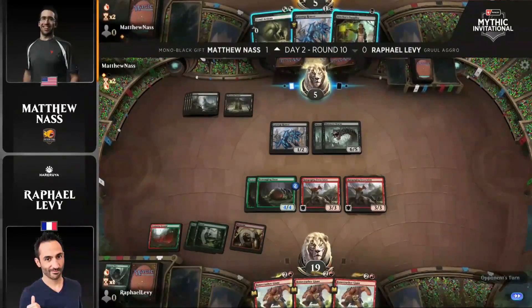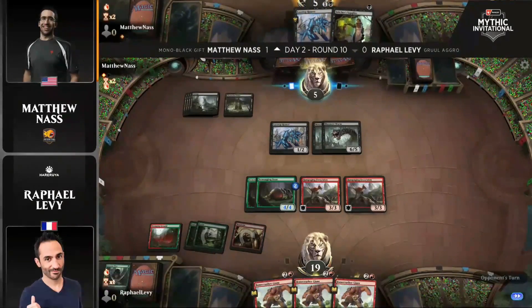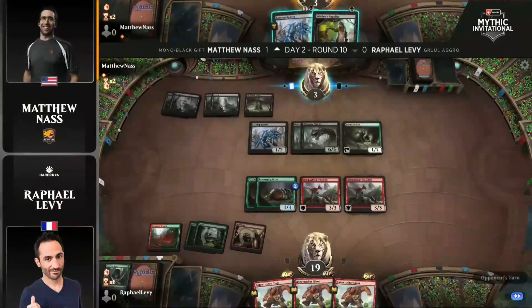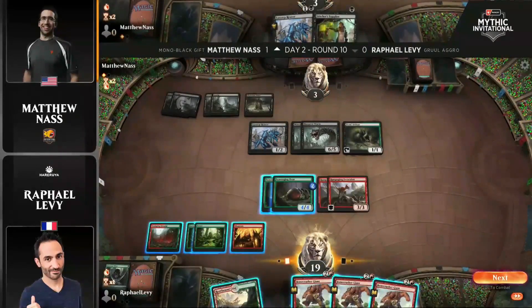You can move an Ooze to a 5-5 by consuming that Llanowar Elf. I like the turn from Levy so far — there's no need to attack this turn; you can attack the following turn. Fiend Artisan is going to get played, so Nass goes down to 3. If you attack with everything, one creature blocks an Ooze, one creature blocks an Ooze, and the Ferocidons have to be double blocked — but there's not the ability to do that. The only thing Levy has to think about is whether his opponent has a removal spell.